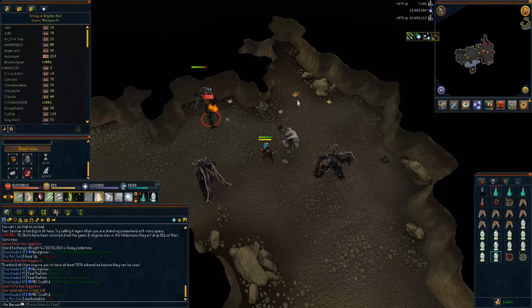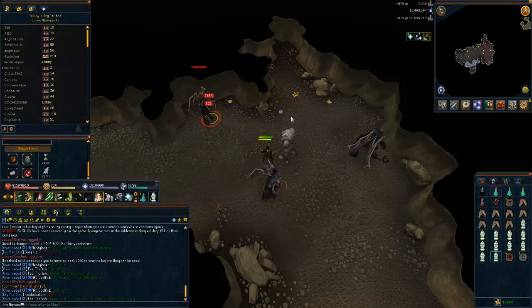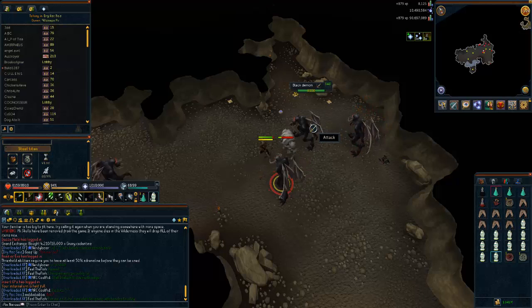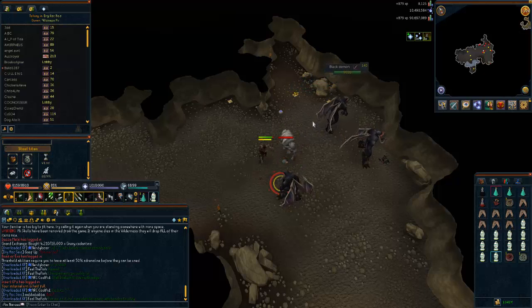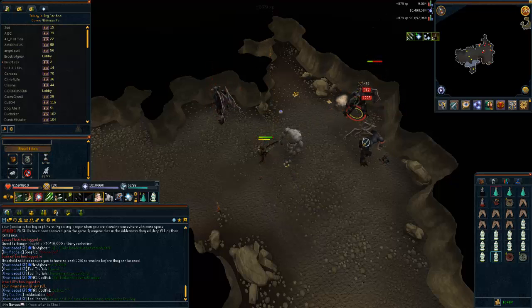They are weak to bolts so you might want to use range. I haven't tried melee or magic here so you might want to try those as well. If you are going to be bringing infernal urns, you will notice that your prayer experience per hour will be around 20,000. I haven't included that in the total experience figure, but it's an extra 20,000 prayer experience per hour, so there's no reason not to do it.